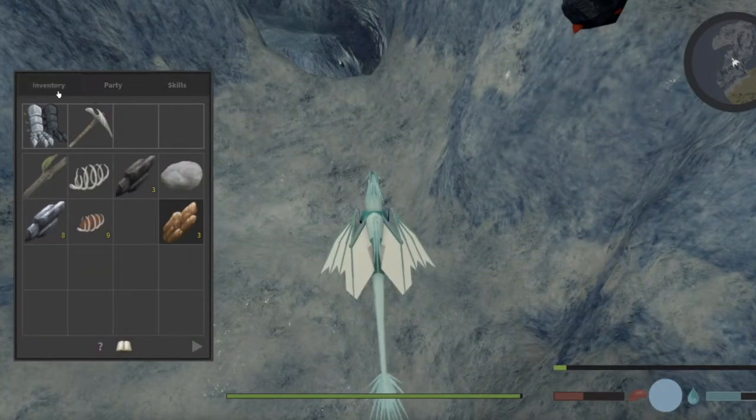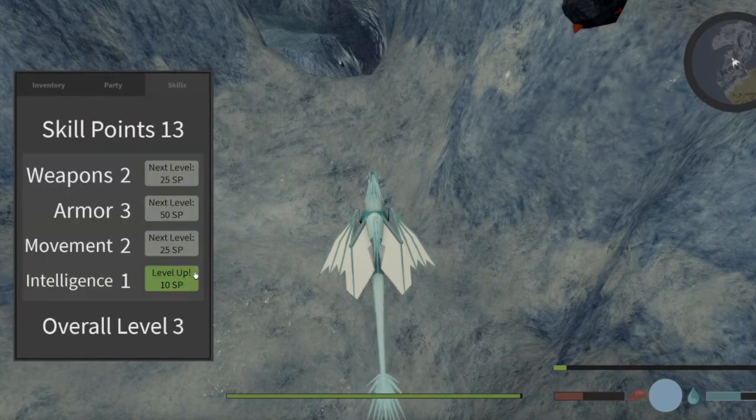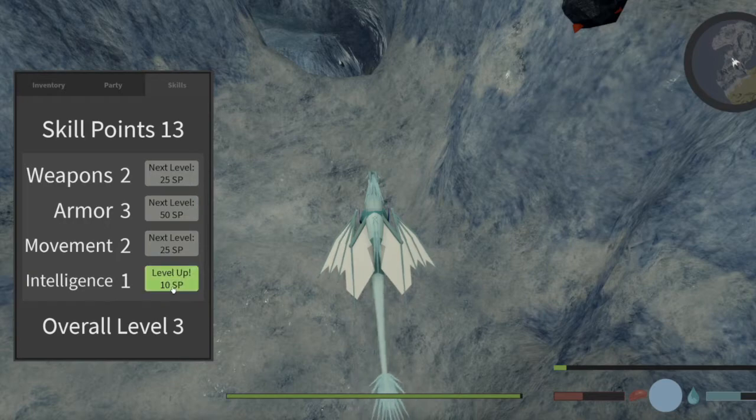You can press E and get this inventory. You can create a group and skill points. Yes, you can upgrade skill points. I don't know why intelligence is there, but I'm going to upgrade it.